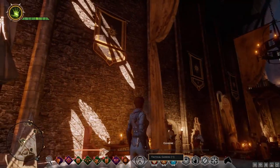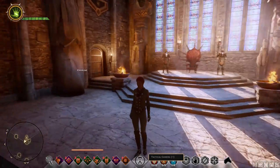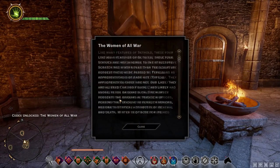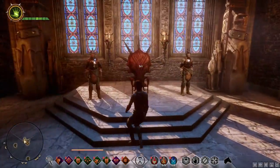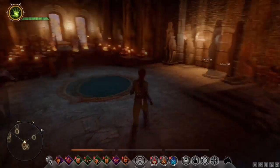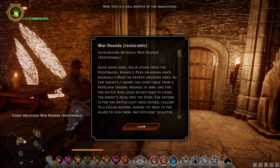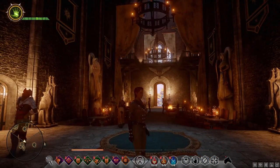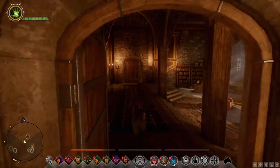Look at this place — the scaffolding is finally gone and it looks amazing. Apparently I can examine my new decor. I think this is the Ferelden one. I may try different decors from time to time just to see how it looks. This is a hall worthy of the Inquisition. This looks so much better. Let's check the war council first.